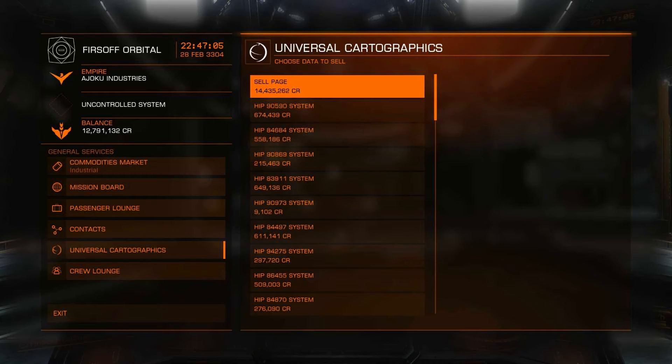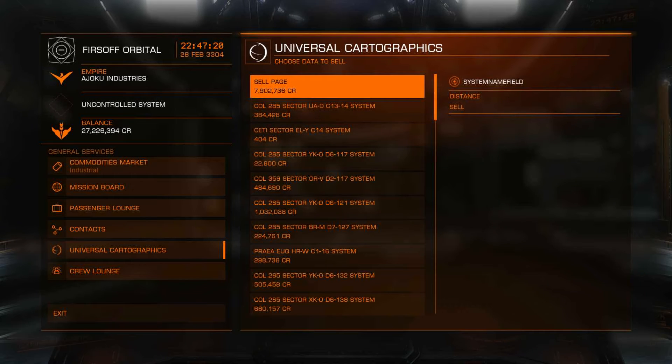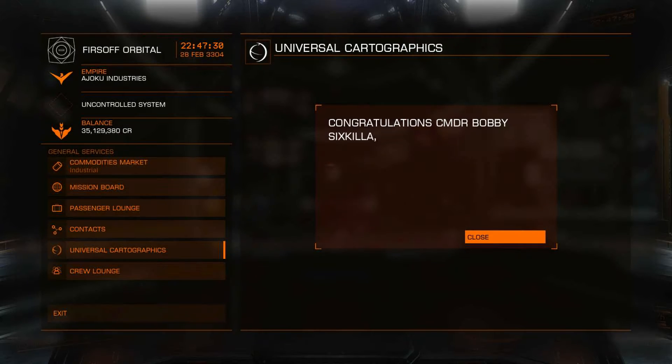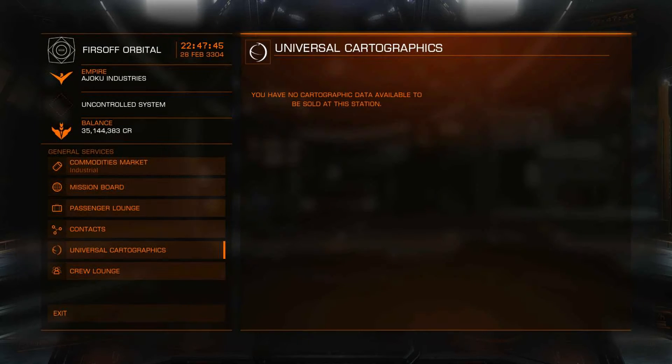Our first page is worth 14.5 million. I assume that's our explorer rank going up. Our second page is worth about 8 million. Oh sweet, we were even the first to discover a shitty planet - apparently. This page is worth 15,000. So we made about 22 million. Probably not the most cost-efficient, time-efficient method of making money, but we've got 35 million now.